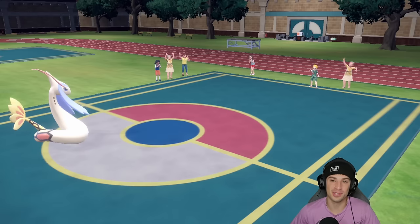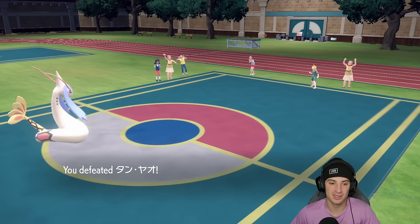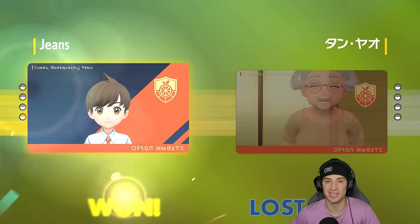Recover coming in clutch — we're outspeeding now with Icy Wind and Milotic clutching up match number one! What a first match. We lost Ninetales early, but Roaring Moon and Ogrepon came in hot collecting a bunch of KOs, and then Milotic clutched up in the end.